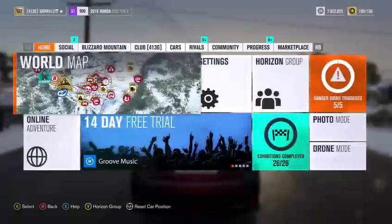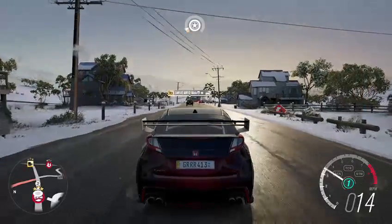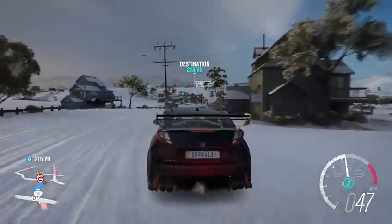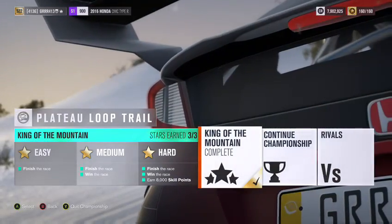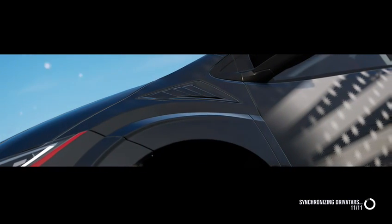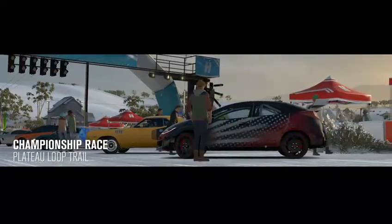Our next event is right down here — Plateau Loop Trail. I'm not really a big fan of these for this car, but let's see if we can actually pull off a victory. This one's going to be a little bit tougher — fewer opportunities at passing, less experience, and this car is just not fast enough for some of these trail loops. We've got a Ford Focus and an Audi R8 in the lineup. I see we have an NSX in the ranks now too — those NSXs on these are really really good, they're all-wheel drive supercars.